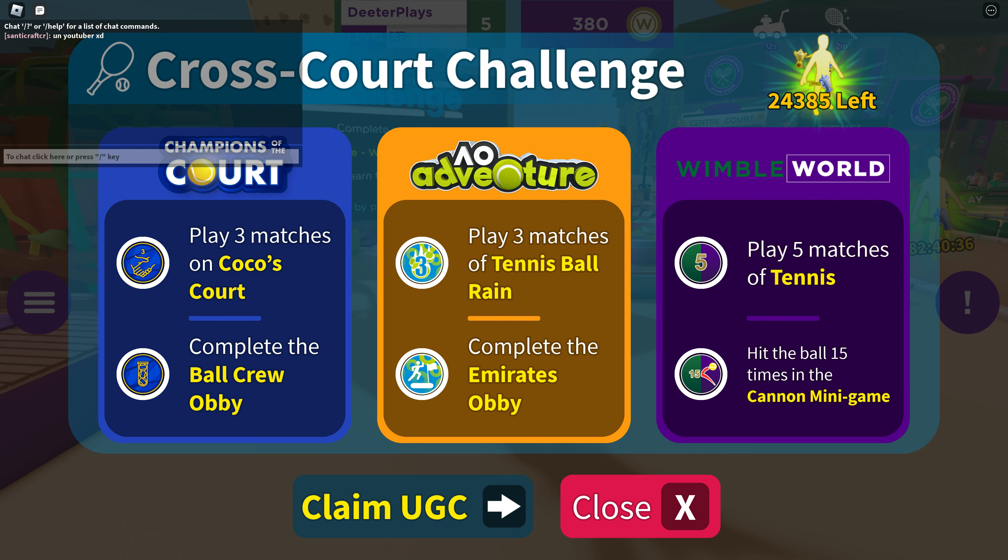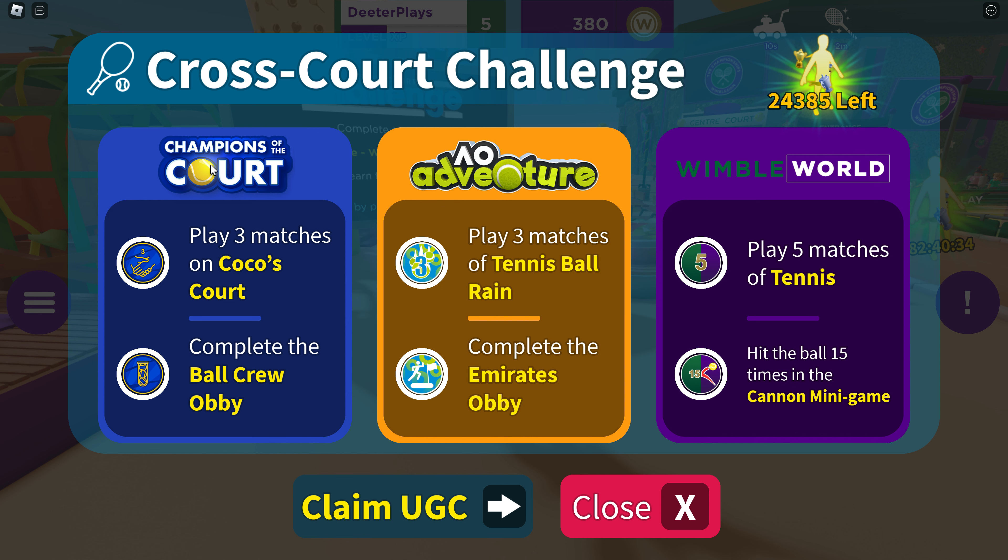On the right side, clicking the image shows what you have to do in each game. In Champions of the Court (US Open), you play three matches in Coco's Court and complete the ball crew obby. In AO Adventure, you play three matches of tennis ball rain and complete the Emirates obby. In Wimble World, you play five matches of tennis and hit 15 times in the cannon mini-game.